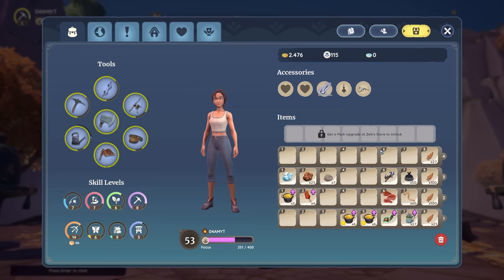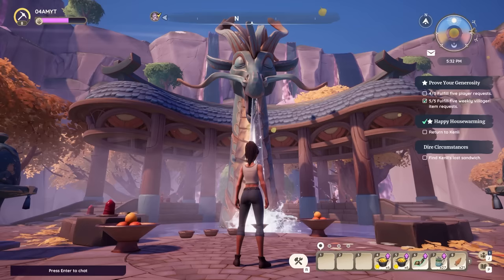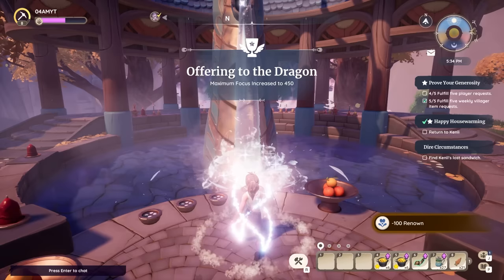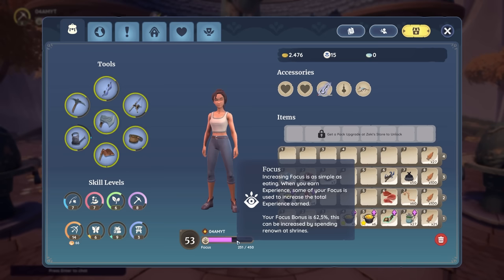Here we are at the Dragon Shrine. If I open up my inventory, you can see that I currently have a focus bar with a total of 400 focus and my focus bonus is 62.5%. If we commune with this one, we will basically increase our maximum focus by 50 — so right now we have a total of 450. I definitely recommend you to upgrade your focus bar as much as possible, as well as the bonus, to make any type of farming in Palia as efficient as possible.